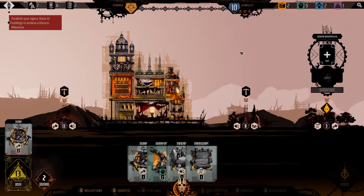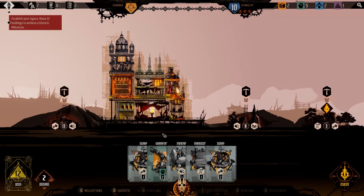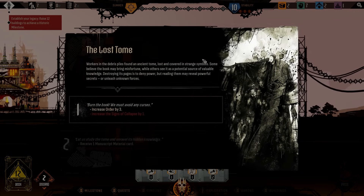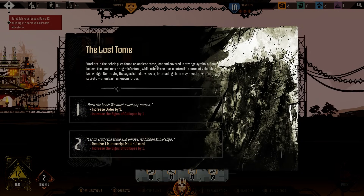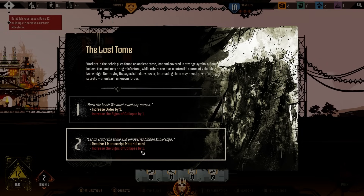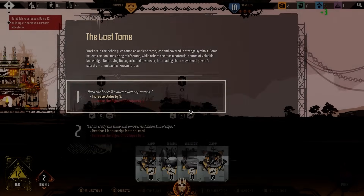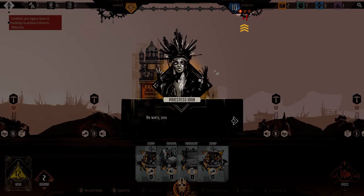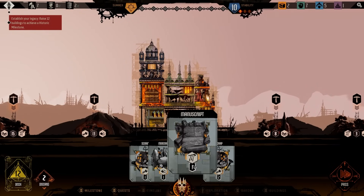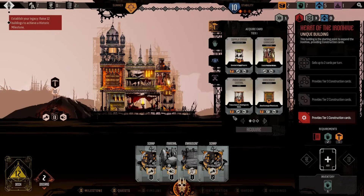We're working through this pile — not bad, we're getting there. Additional workforce, and we'll see what the tunnel is coming up with. Workers in the debris pile found an ancient tome — burn the book to avoid any curses, or receive one manuscript card. I'm going to increase order by three, though it increases the signs of collapse. When you accumulate three signs of collapse, you receive a rumor card — rumor cards represent imminent problems.